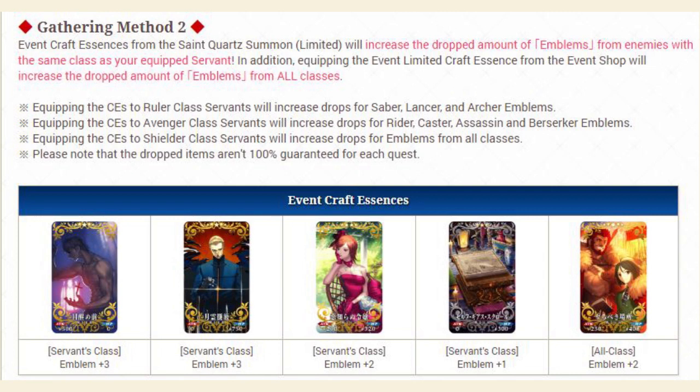The gacha craft essences are going to be very helpful here as well. Whichever servant you give a craft essence to, it's going to boost the insignia drops for that class. For example, if you give Arturia the four-star craft essence, it's going to increase the drop of all Saber insignias by two. Five-star craft essences increase drops by three, four-star by two, and the three-star by one. The event shop craft essence increases the drop of all classes by two, so it doesn't matter which servant you put that on. If you equip a gacha craft essence to a Ruler class servant like Makusa or Zhan, it will increase the drop rate for all knight class servants — Saber, Lancer, and Archer insignias. Equipping it to an Avenger increases Cavalry class insignias — Rider, Caster, Assassin, and Berserker. Equipping it to a Shielder increases drop rates for all classes.